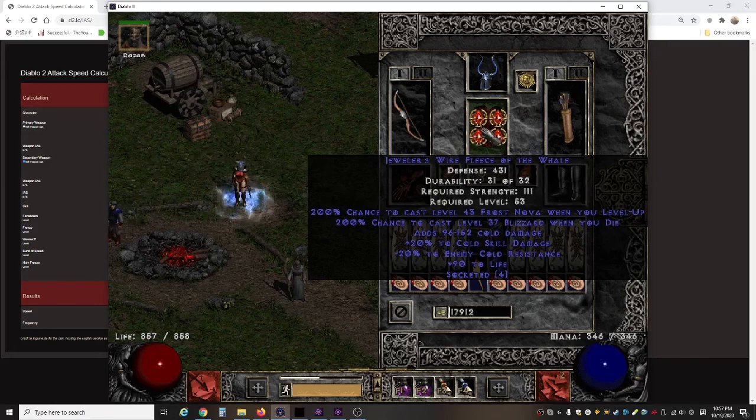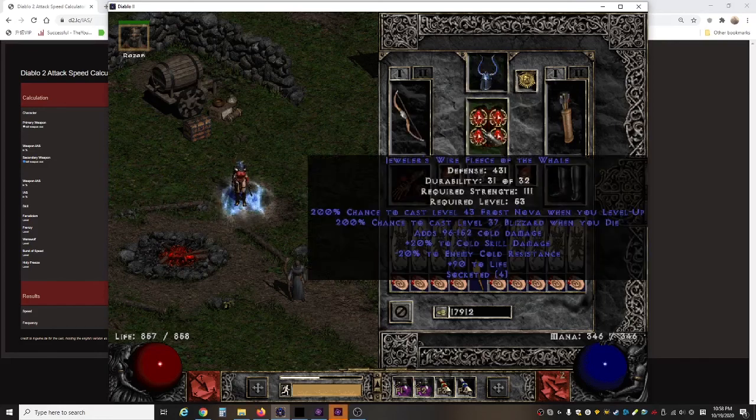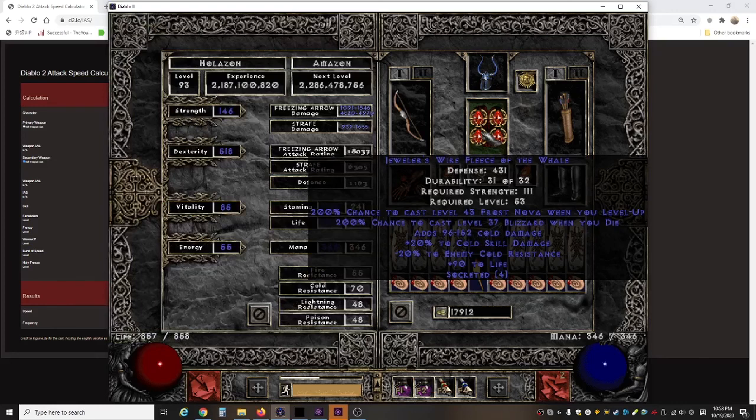Here's my armor — Wire Fleece is like the most visually pleasing armor for an Amazon, no other armor compares. I wanted Wire Fleece for the graphics and it's blue and red so it matches the colorization. I put four cold facet jewels in it. You could put an Enigma if you like, but by going this option I'm forgoing the teleporting option. If you want to teleport, Enigma is fine, but I'd still go Wire Fleece.